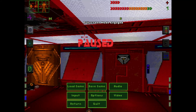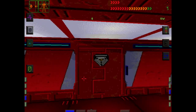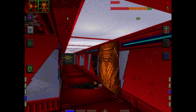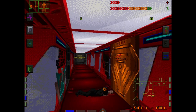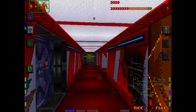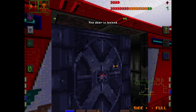Hey everybody, welcome back to System Shock. Last time we were checking out Floor 2 still, but we've made quite a bit of progress here. I think we're actually mostly done with it. Let's get the auto map out here. We did find this area though, so we're going to check this out. People mentioned that I've got a couple things I maybe need to go back and check on, so we'll try to remember to do that.